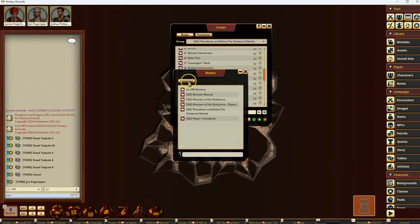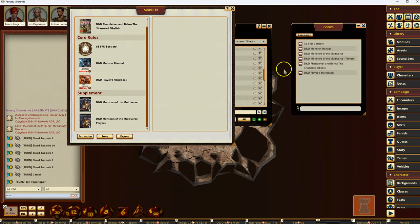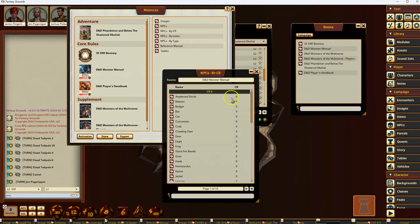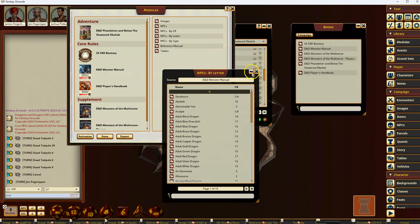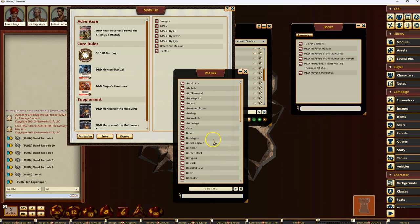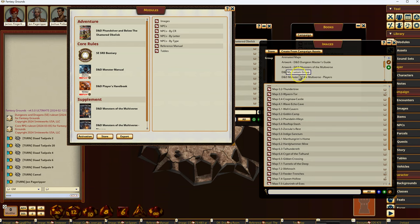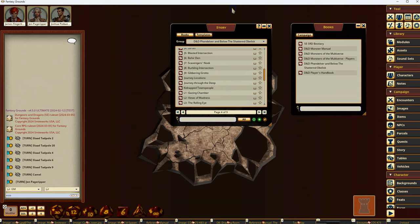Essentially, anything that was in the modules will show up in the Books list, but only modules that have a reference manual. If I compare this list with the other list there may be cases where one doesn't show up because it didn't have a reference manual. It also does not show things like NPCs by letter or by CR — so if I wanted to look at everyone with CR 21 I could do that from the normal view. But this gives a couple of new ways to access functionality and features you already had.